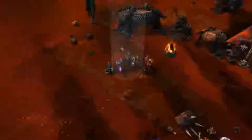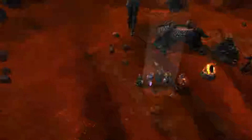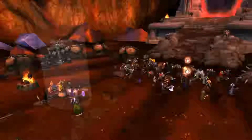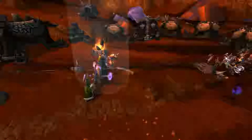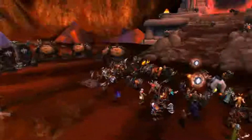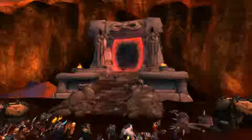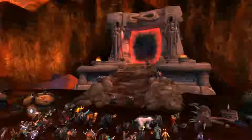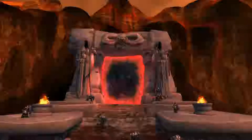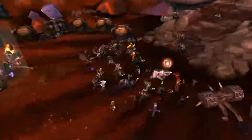This is where you first come when you're around level 90 or 95 to do the Draenor stuff. The main quest starts here — you talk to the cat guy or any of these NPCs and they tell you to go through this dark portal over here, which takes you to Draenor. You start the quest line for the iron orcs, and right now they're fighting as they come through the portal.